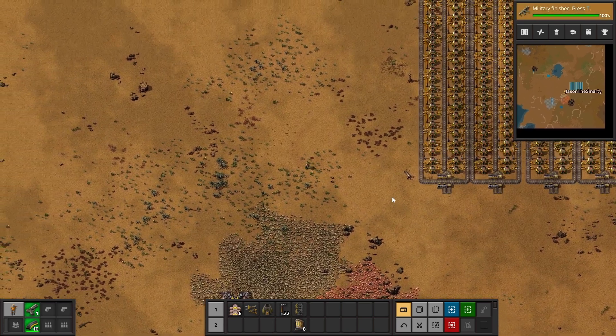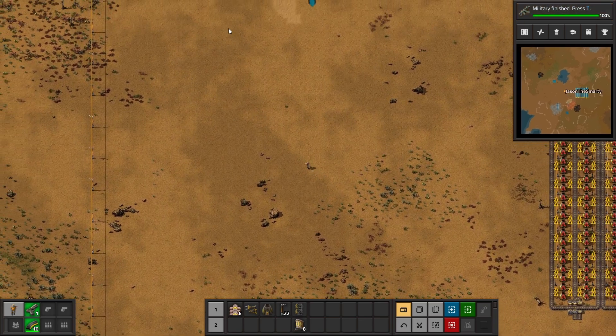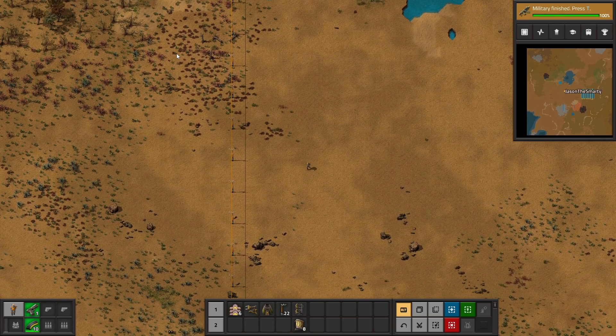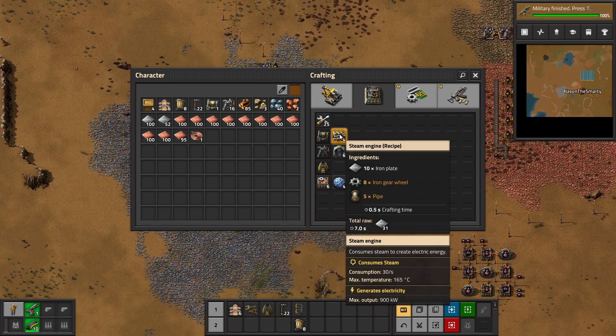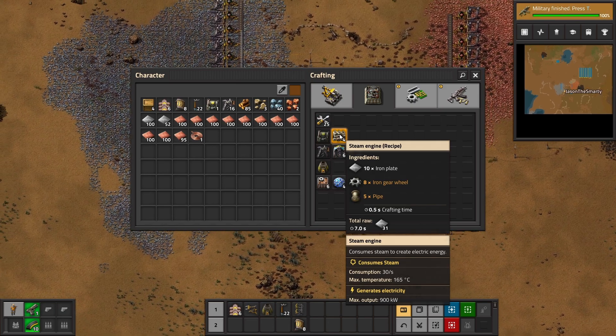Over here I think there were like eight steam engines. We need a ton more than eight steam engines — way more than eight. Each steam engine makes about 900 kilowatts, so we need a lot more. Oh shoot, we gotta refill these — they're all out of coal.